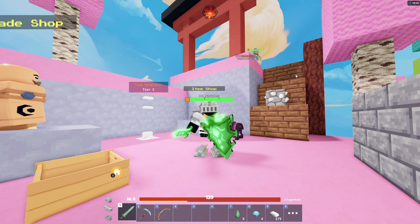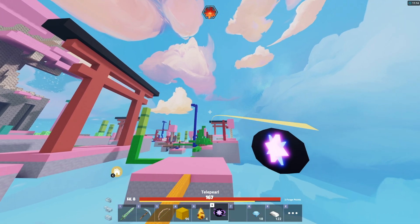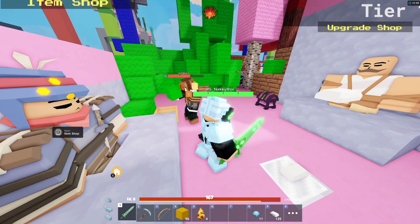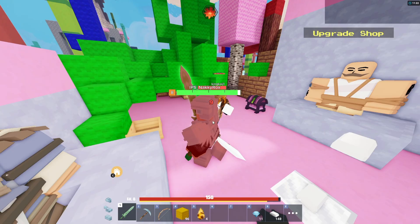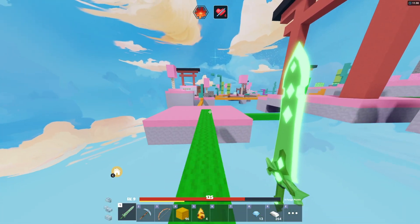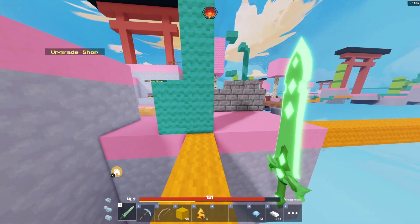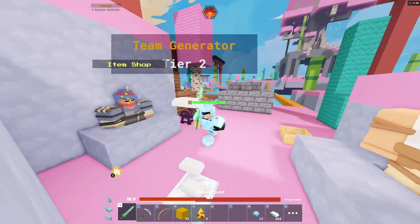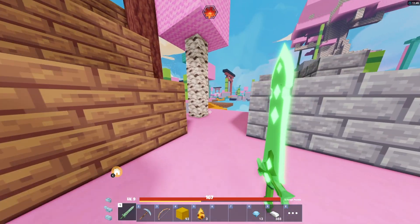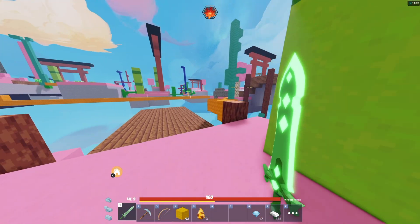Now we have critical strike enchant and critical strike on the shield. Let me try it one more time to see what critical strike does. The critical strike is working. I was expecting it to survive a little bit more — not just one hit and it broke. If an enemy hits you once the shield just breaks, which feels weird.